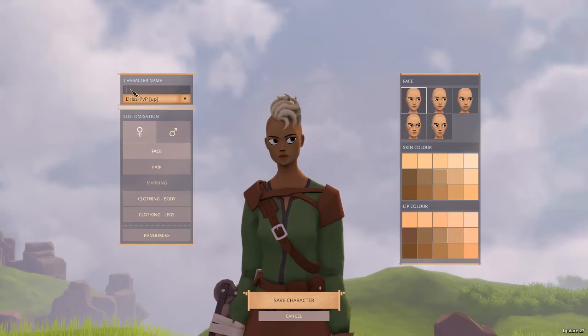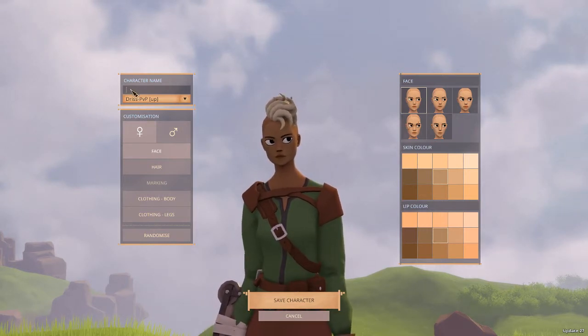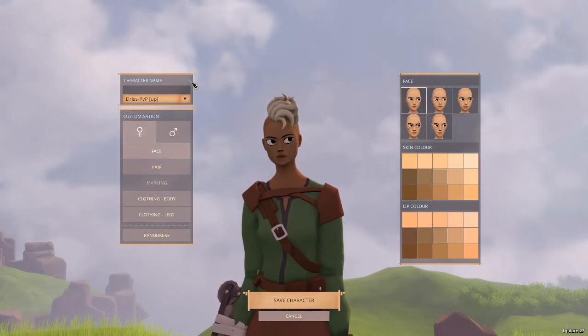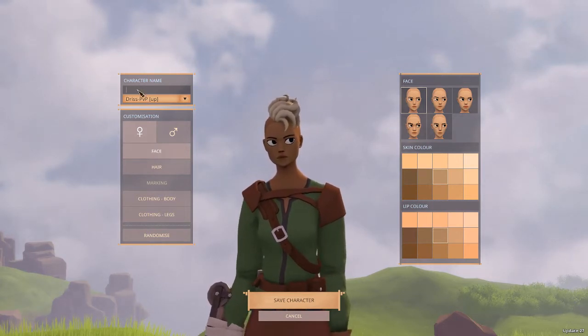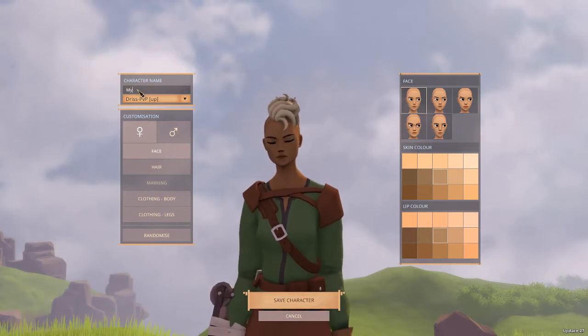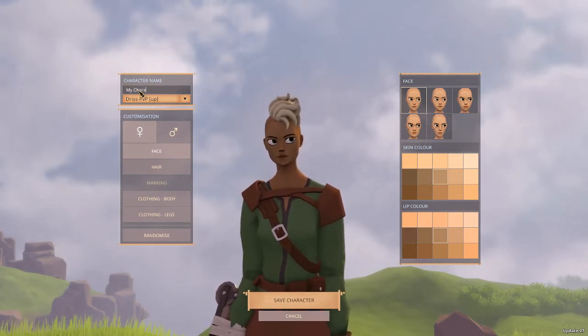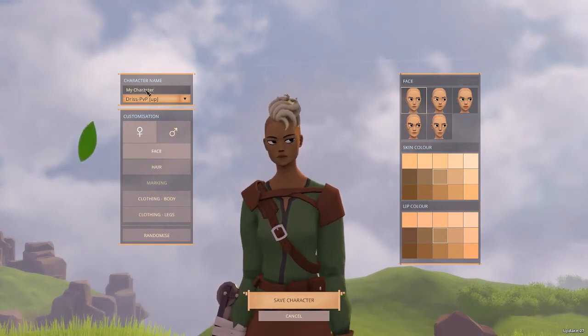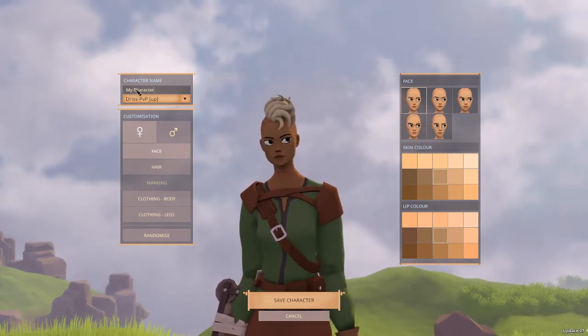First thing, let's come up with a name. There's no random generation option, but that shouldn't be a problem — we'll go with something simple. Unlike some games, Worlds Adrift does allow spaces between characters, so you can have a first name and a last name if you prefer.